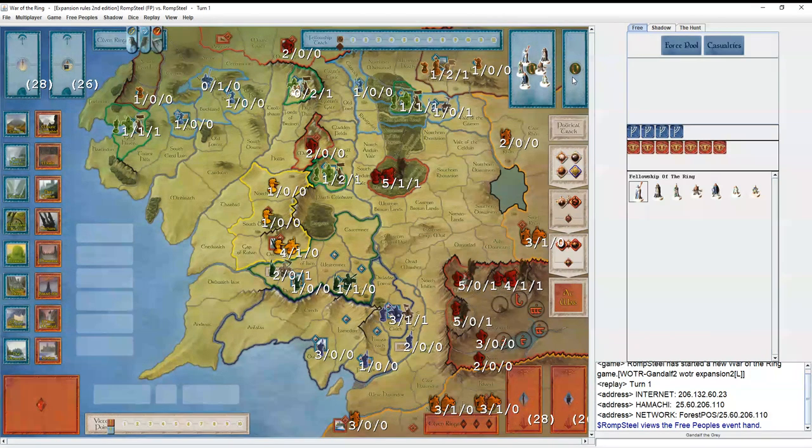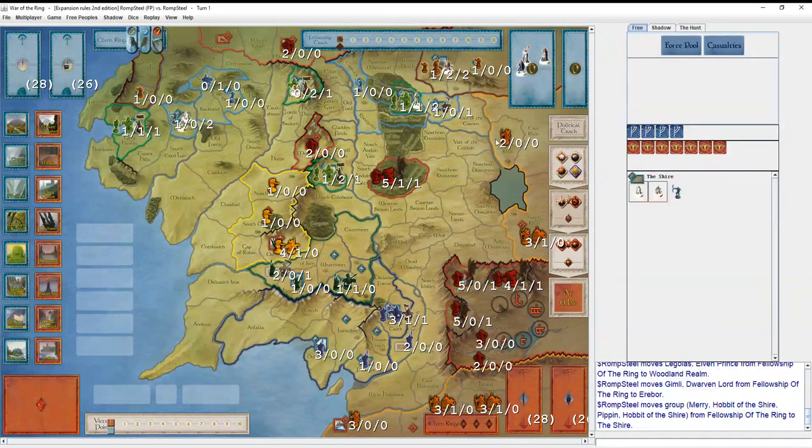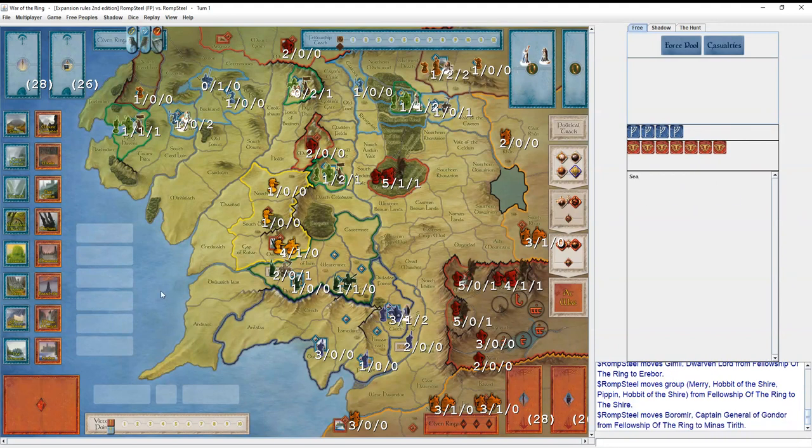After you click 'view the free people's hand,' I'm going to click all the alternate companions to show you what they look like. At the start of the game, before you draw any cards, it asks you to choose all the alternate companions. The first alternate one is Gandalf, Keeper of Narya, which we've already covered. Then there's Strider, the Dunedon, who provides a different ability. All five of the other companions, as the alternate ones, have the option of starting out somewhere in Middle-Earth.